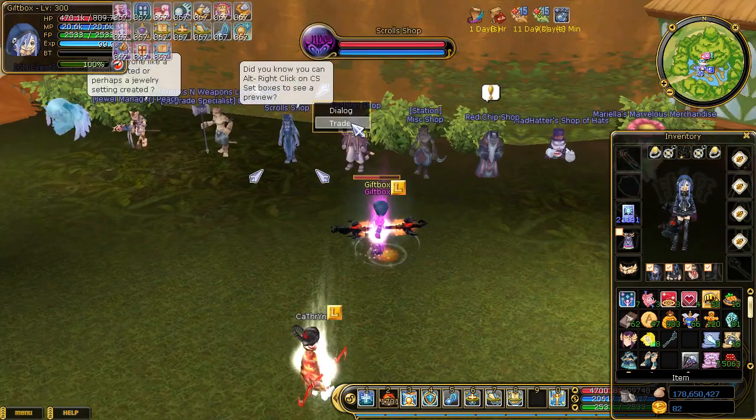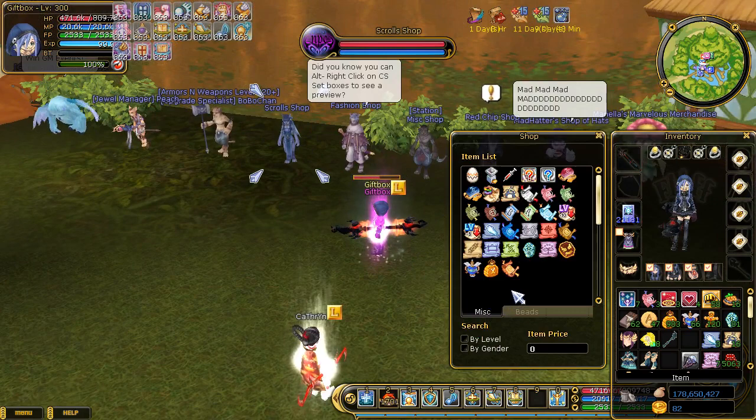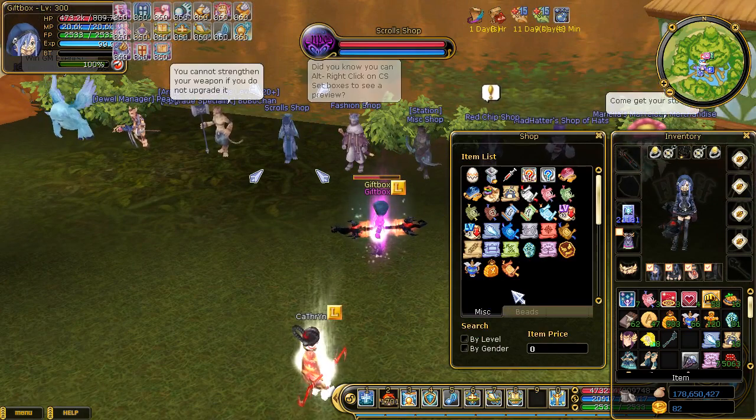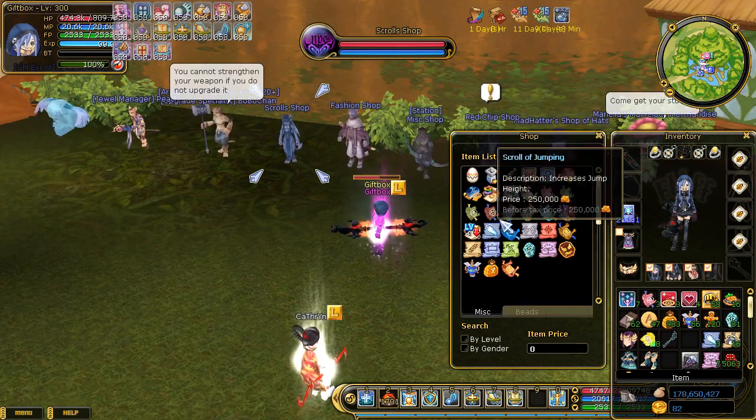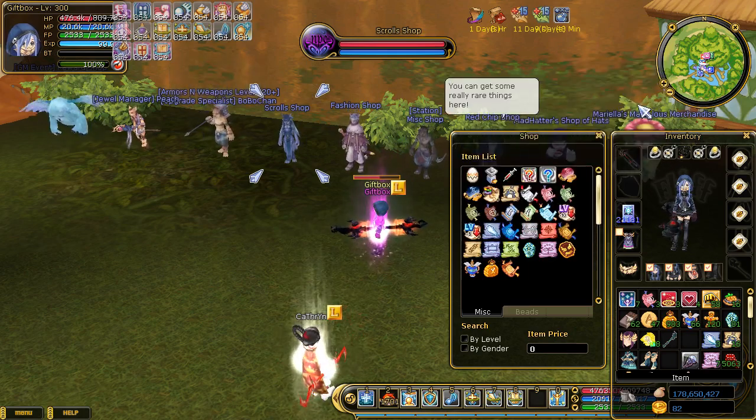In the scroll shop — everybody probably already knows this, and if you don't, why don't you do this — make three characters. If you got three characters and you use a common bank, you got three banks, so why not just do that?